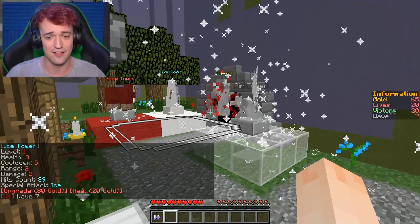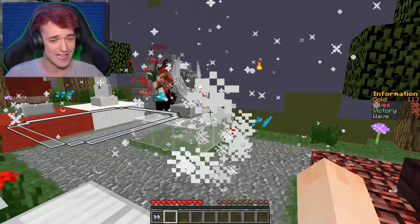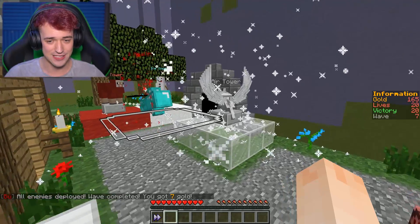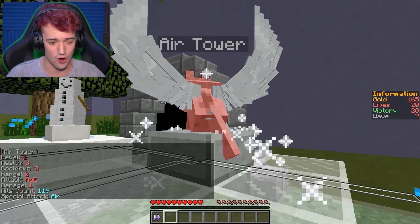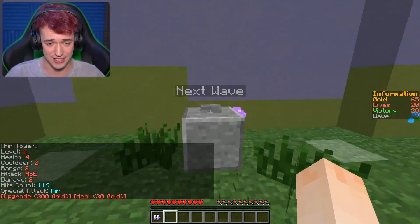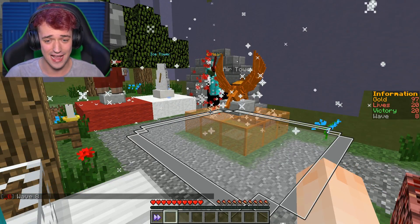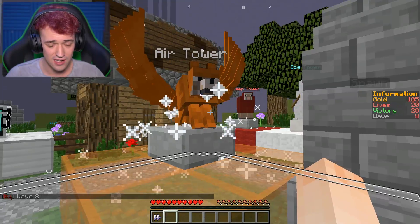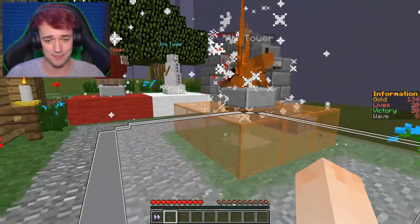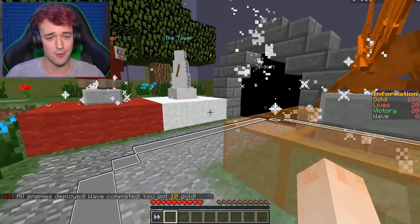I'm sorry about the frame lag — I think it's just because of the map. We're doing so good right now. That guy got set on fire! We're making a lot of money now. Let's upgrade the air tower — this guy does a lot of damage to everybody that enters its reach, like a splash damage thing. That looks so cool. They aren't even coming out the gate right now. All still dying — that's what I call OP!